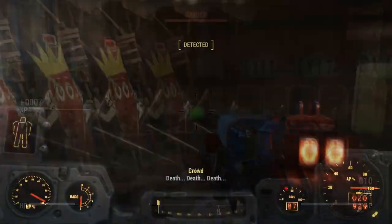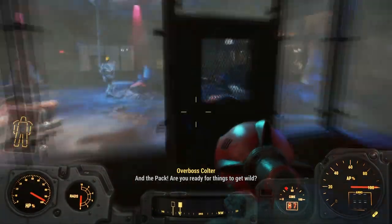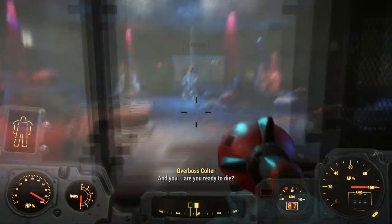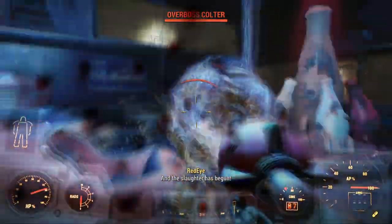The first thing you're going to want to do is obviously have the Nuka World DLC installed. All you're going to need is a Power Armour frame — you don't need any specific parts on it, just any Power Armour frame, and you're good to go.